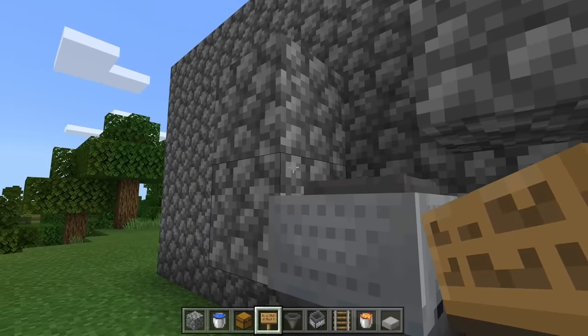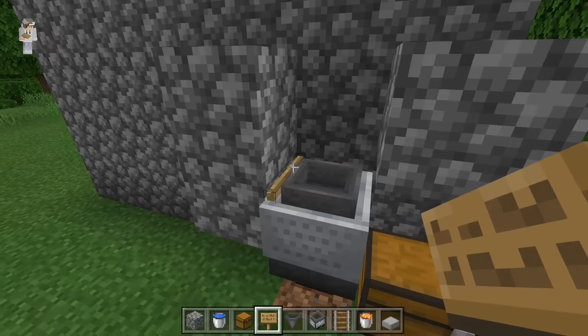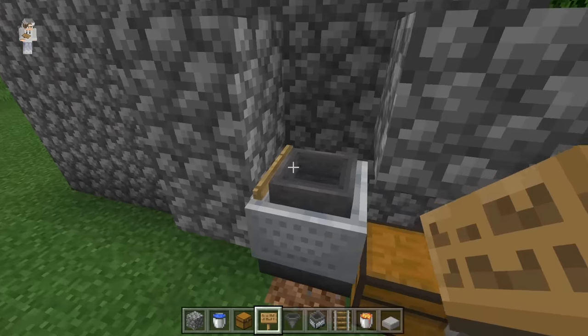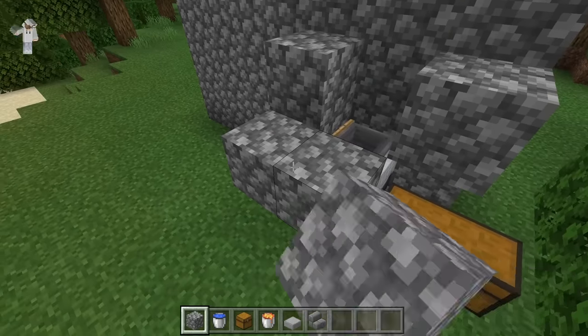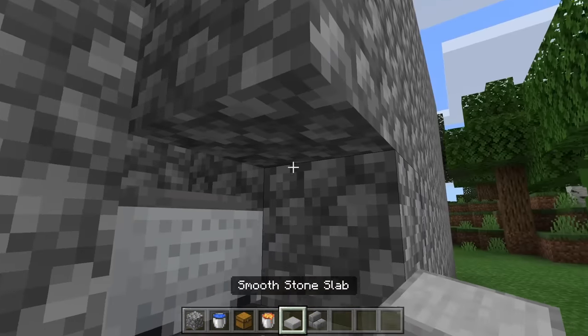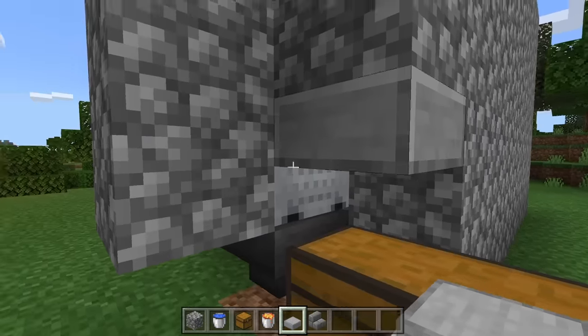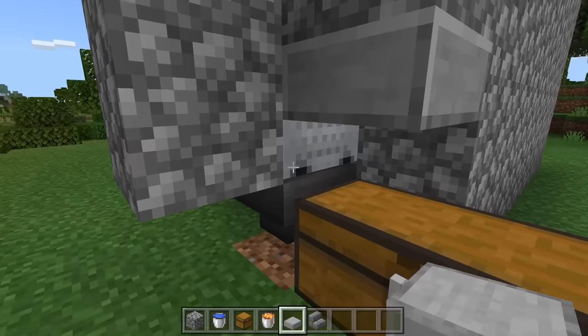Now take a sign and place it on this block. The reason why we added a sign over here is because that will prevent the lava from flowing down. The next step is to come over here and place down a temporary block, then place down two solid blocks, then break the temporary block. Also come over here and place down a slab. By doing this, we will prevent the minecart with a hopper from ever moving, so we can ensure our collection system will always work.